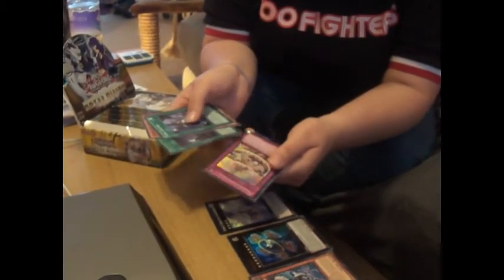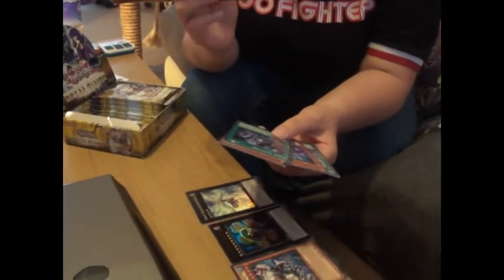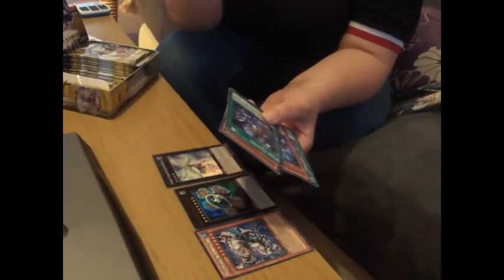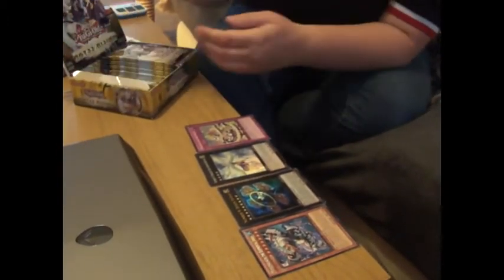Oh, I think there's something shiny. My Dolce Palooza. Spectrum — any number of Dolce monsters from your hand. Okay, that seems good, but shuffle them into the deck during the end phase. I think if you're playing Dolce, that could be quite good — sounds like a key card to me. And apparently they're not actually that bad.